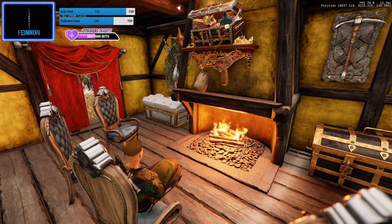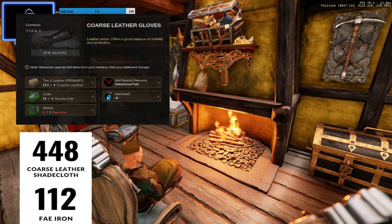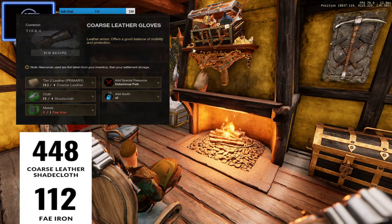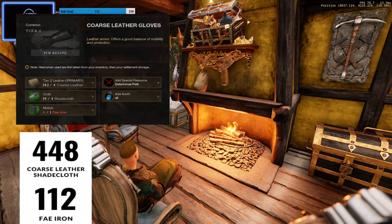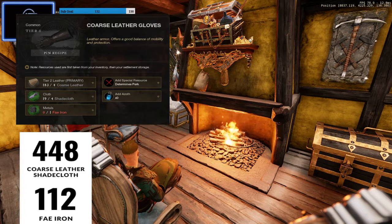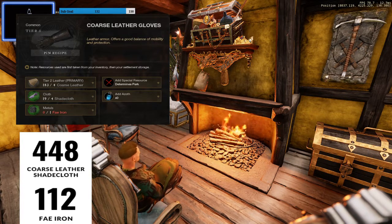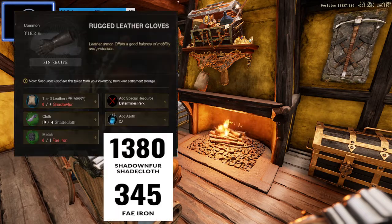From level zero to 50, we're going to craft 112 rough leather gloves. Normally this uses linen and iron ingots, but we're going to swap the linen out for shade cloth and the iron ingots for fey iron. Shade cloth is at 0.05 coins and fey iron is considerably cheaper than iron ingots on my server. On the left you can see you're going to need 448 coarse leather, 448 shade cloth, and 112 fey iron to get from 0 to 50.